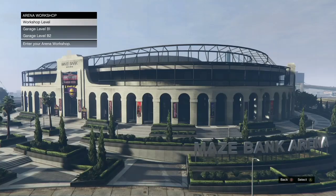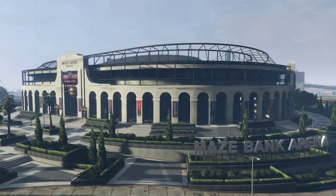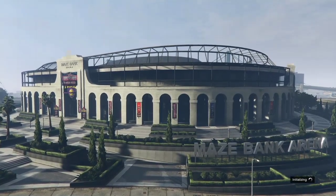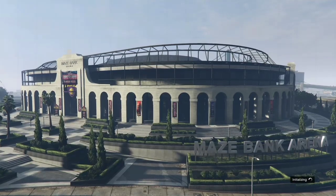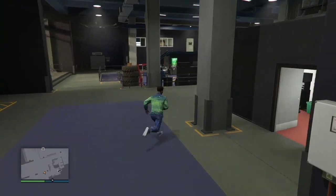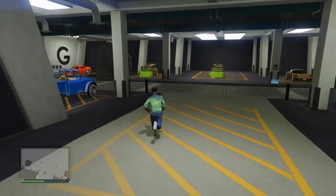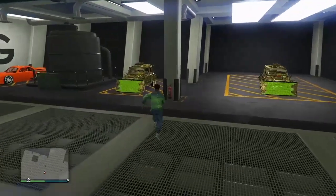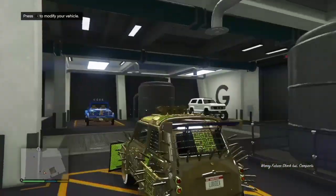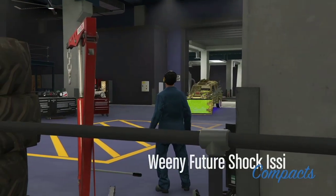Go back into the arena and you're going to see in that same slot another Issy is going to be there — it is working 100% right now. Go ahead and go up into the arena — boom, there are Issies. That's proof that this works. Get into the Issy, press right on D-pad to modify it. You can do this in B1 or in the workshop, it doesn't matter. It still works. Once you're in here, exit to the arena.